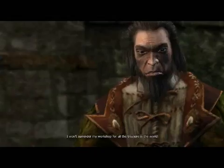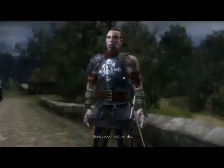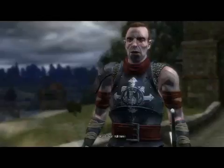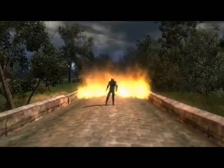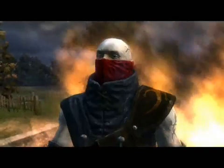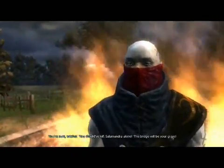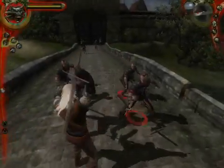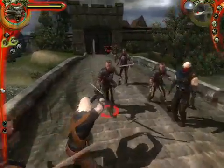Another fight, no doubt. 'I won't surrender my workshop for all the treasure in the world.' And it's him. 'Change your mind.' 'Or else.' 'Or what.' 'A witcher — kill him.' Not likely. I knew it would be a fight. 'You're ours, witcher. You should have left Salamandra alone. This bridge will be your grave.' Oh, this is bad. Bad, bad, bad stuff.